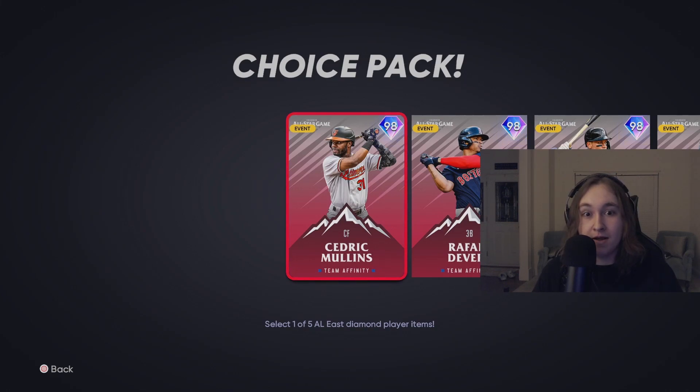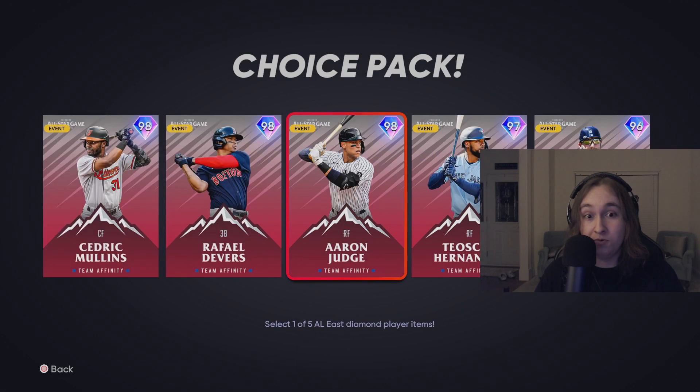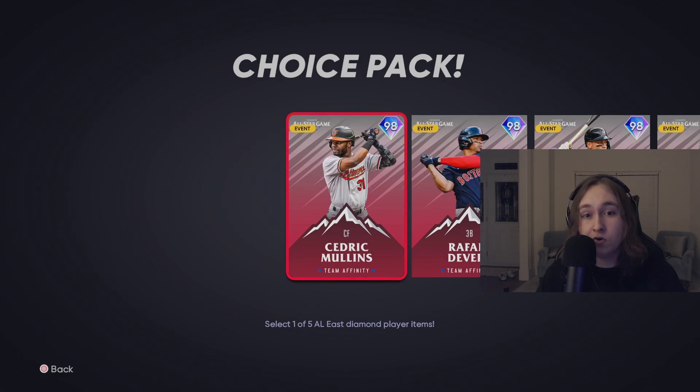Oh my god. SDS just dropped endgame cards in the middle of July. Not only that, but they made them free. Welcome back guys to another Yazawa ASMR video. Glad to have you nerds back. Today we are going over the newest Team Affinity program, Team Affinity 3.